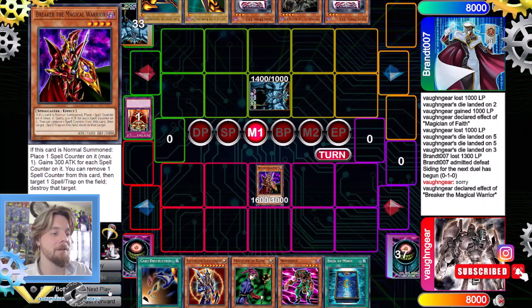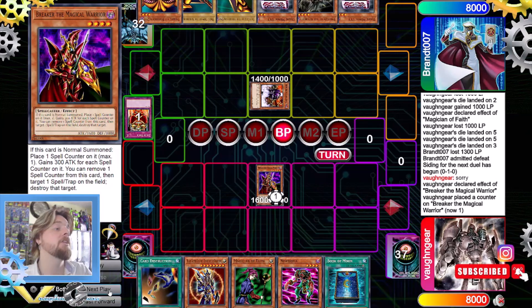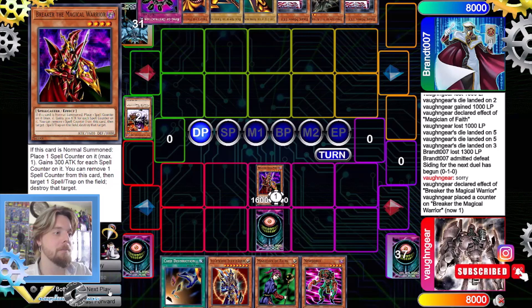We summon Breaker, get the spell counter, and attack — Dicochi is destroyed. We set Book of Moon and pass to our opponent. They get Ring of Destruction — very, very good.